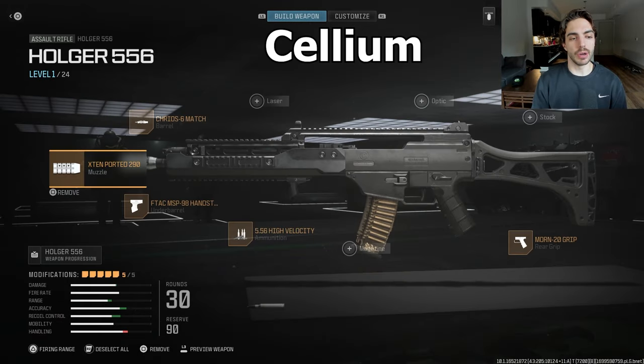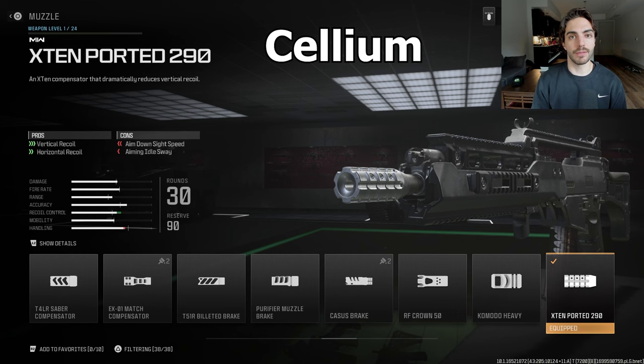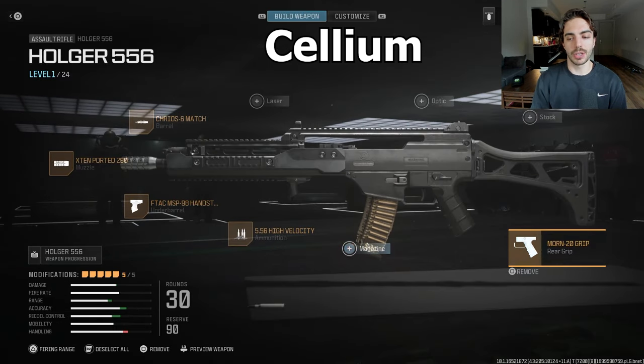Moving on to Cellium — he was actually the only one I could see who did not use an optic. He went for five regular attachments with no optic and uses the Creo 6 Match barrel like the Toronto guys. He's using the X10 Ported for massive vertical recoil, and for the underbarrel the F-TAC MSP98 hand stop for aim walking speed, plus high velocity ammunition and the Mourn 20 grip like Draza. He was using the MCW for most of the tournament, but this was his Holger class when he did use it.